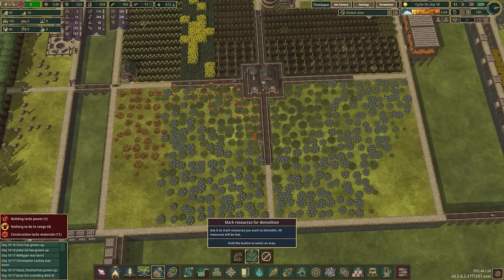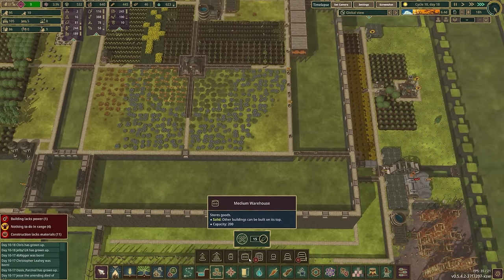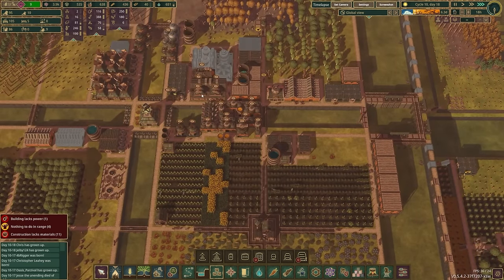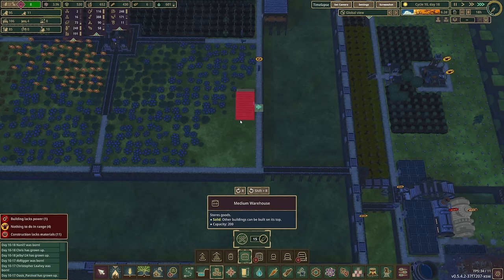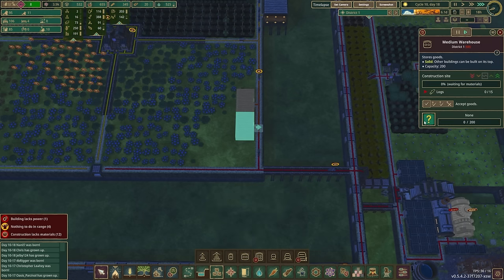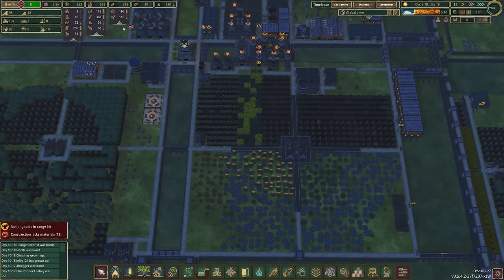We'll avoid wasting berries we otherwise could have harvested — it's going to be a little bit of a work in progress as we continue going around. We will need to add some additional storage as well. What we're going to do — if this is going to become very central — is have storage. We really should be building large warehouses, but we don't have any planks. For the time being we'll go ahead and put in another couple of these things just so we have somewhere to put all these berries and don't have to waste them.